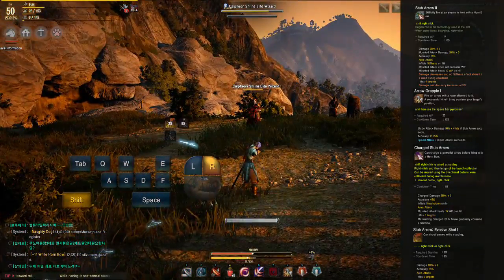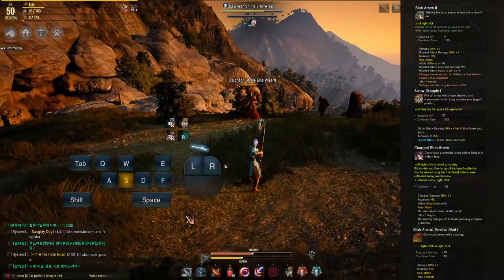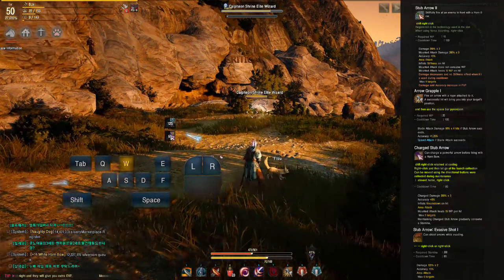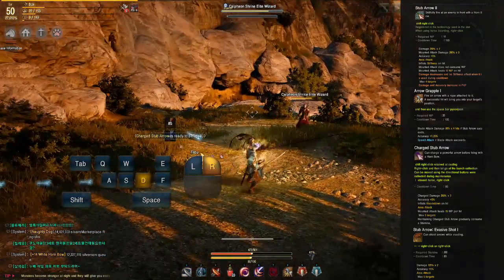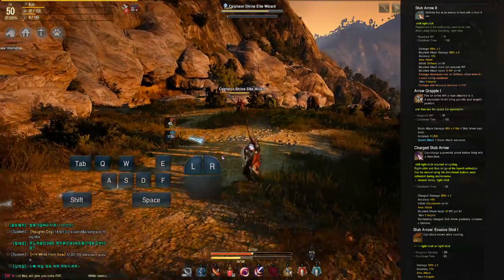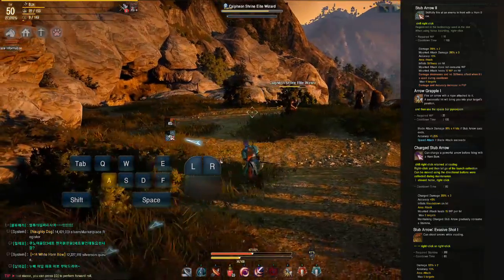Another bow component is Grapple: after landing an arrow, hit Spacebar to pull yourself toward the target. At max rank you can hit Spacebar again to cancel mid-grapple. You can also charge your arrow by holding the shot; higher ranks allow dashing while charging and add a knockdown, mainly useful for damage and knockdown in PvP. Lastly, Evasive Shot lets you dash sideways by right-clicking and pressing A or D, strafing while releasing a shot. At max rank it has a 6-second cooldown.